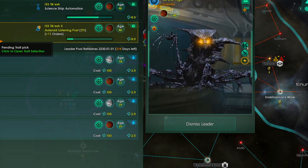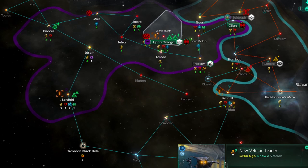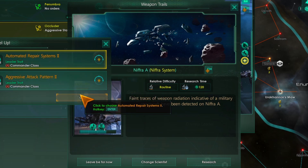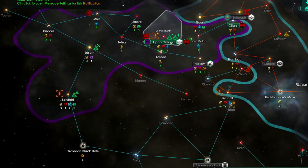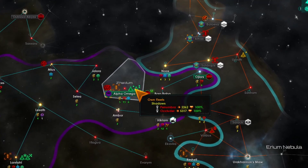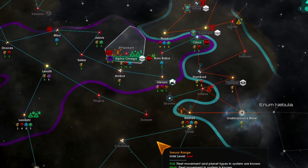We have scientists — alright, explore. And then we have a commander, and the other commander. Let's go with that. You can go ahead and research.